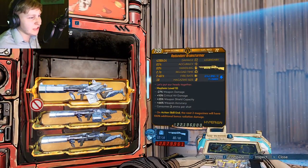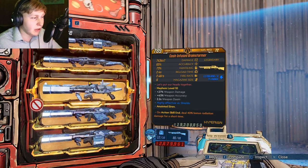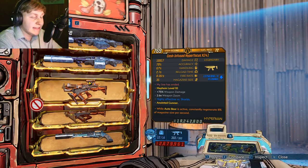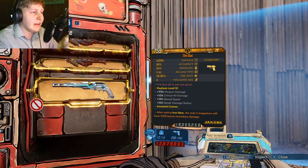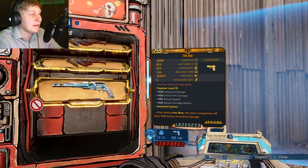Looking at the Black Market machine, there's going to be the Brainstormer, which is a pretty okay weapon — especially if you're Amara, since it does a lot of elemental damage. We have the XZ-41, which is arguably not really that great of a gun. And then the Duct, which is considered to be a really bad gun, but if you're on Moze it actually deals a lot of damage.